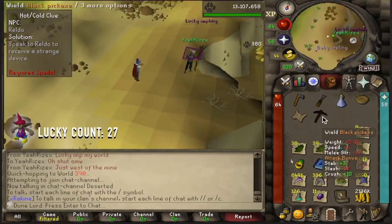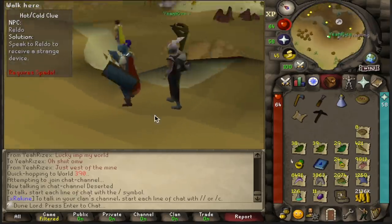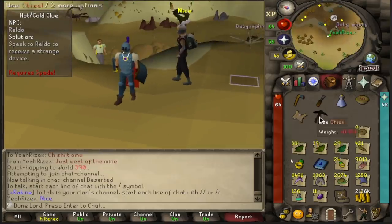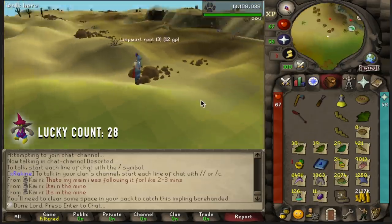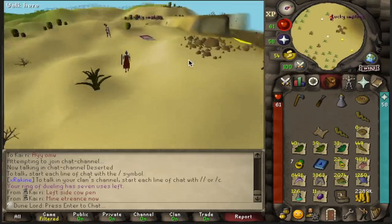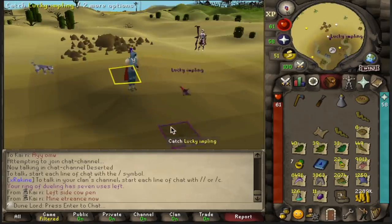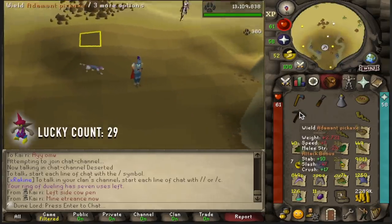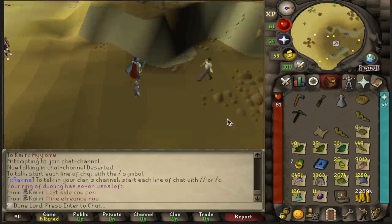Another black pickaxe — oh my God. As if one wasn't good enough. Oh my God, what is this? A dragon halberd! Another day, another Lucky Impling — let's see what we get. Another adamant pickaxe. Let's go.